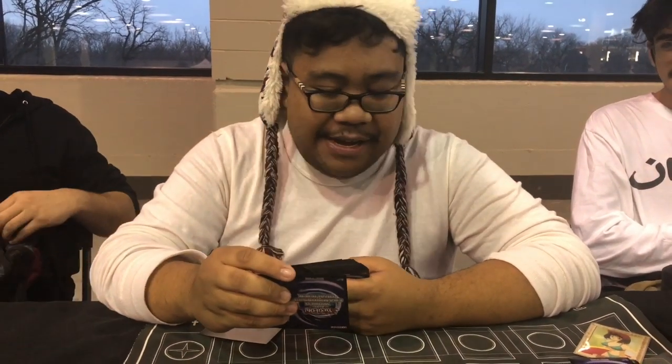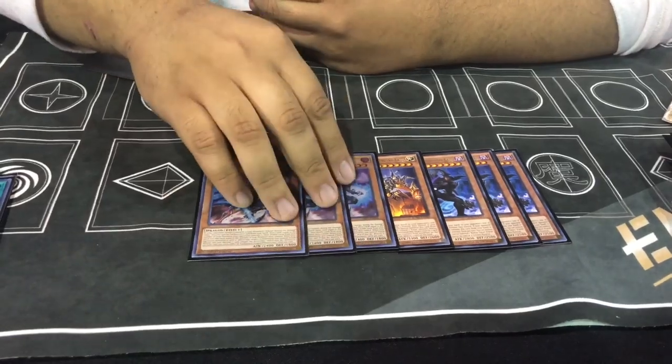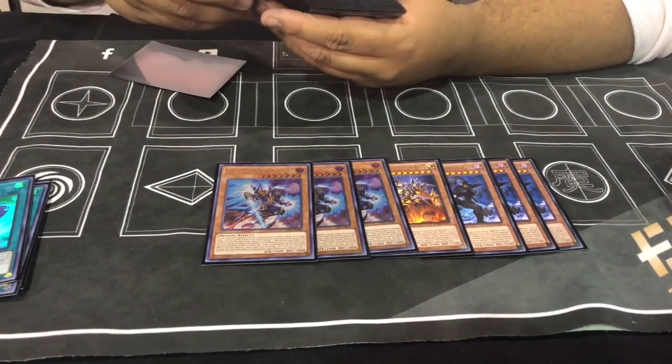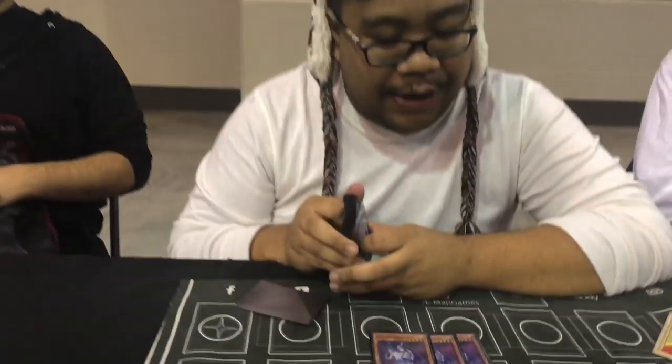Going first, I don't really have any combos, so I want to maximize going second. So I play three dark kaiju, three machine kaiju, the hand trap guy that lets you draw cards, and then the best-named monster in my deck, three Dinko Sekka.